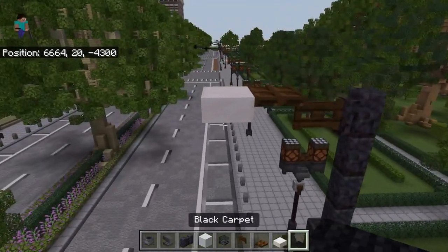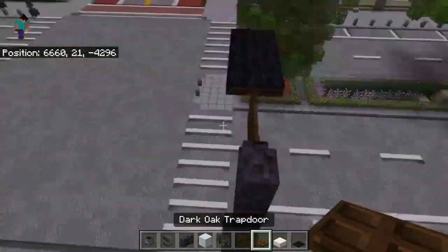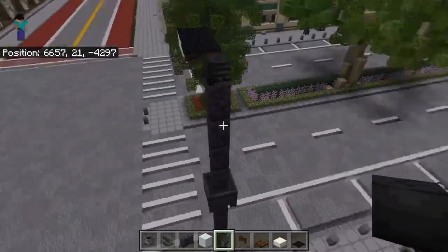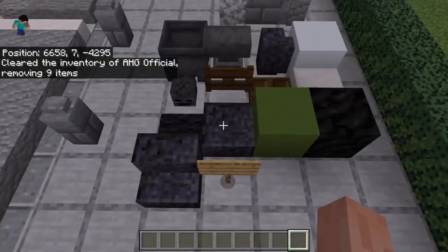Place your light and then place carpet on these two blocks. Lastly, place the wither skeleton skull right here above that.